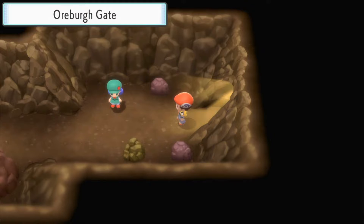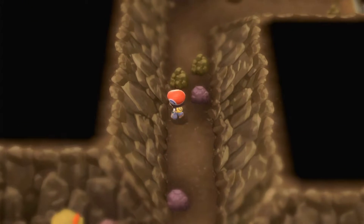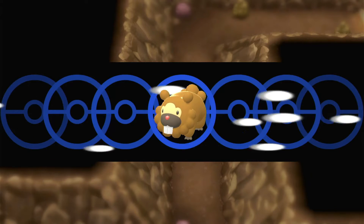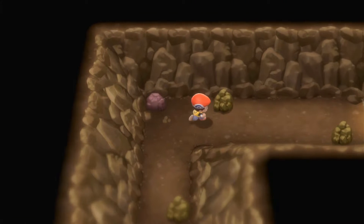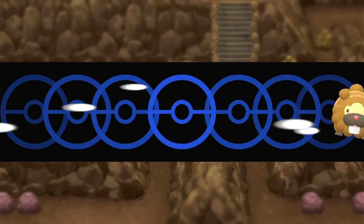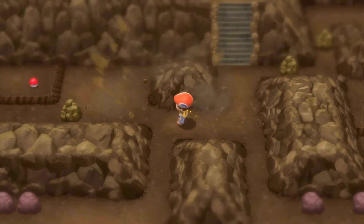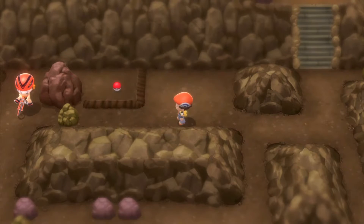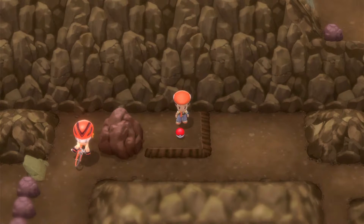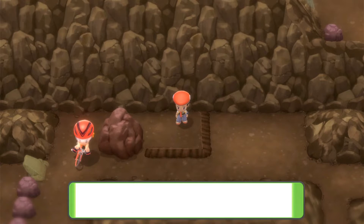Now we should be able to use Rock Smash, which means we can head up here - yes it does work. A Wild Bidoof is coming in to help us use Rock Smash. Getting through here and down into the cave. Using Rock Smash a few more times. There's a ramp there - can we go there? Yes we can. We've got Stardust which can be sold at the market for a decent amount of money. Once we get a bike we'll be able to hit that ramp as well.